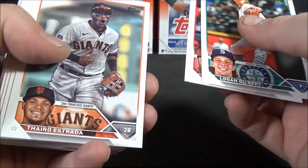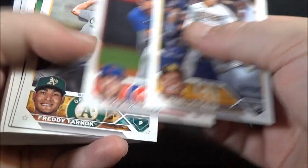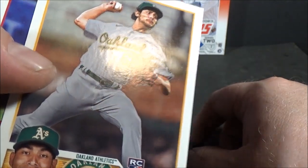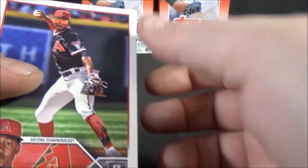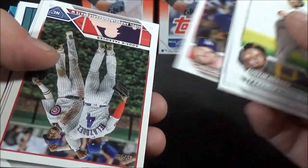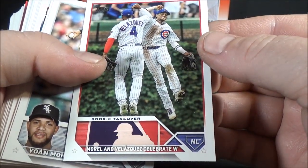Logan Gilbert, Jake Fraley, Estrada, Trey Mancini, Victor Robles, Walker Buehler, Manny Machado, Brad Boxberger, Freddie Tarnok — rookie. Perdomo, Austin Hedges, Ty France, Willie Castro, Cole Calhoun, Austin Voss, Jackie Bradley Jr., Max Muncy. Some of these look a little more glossy than others — interesting. Rowan Velasquez — Rookie Takeover.